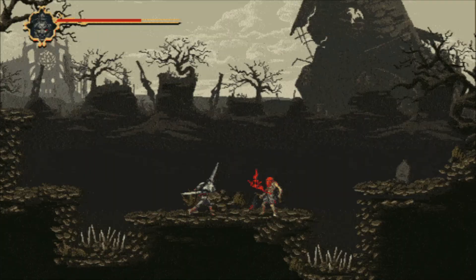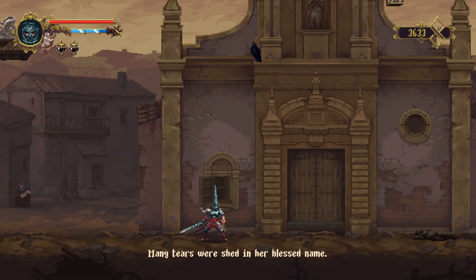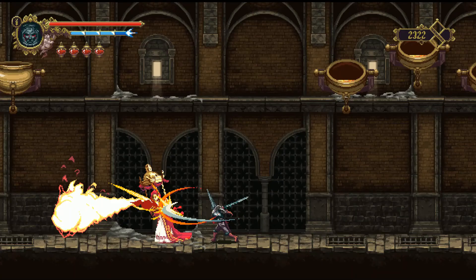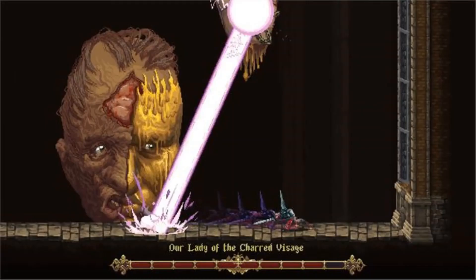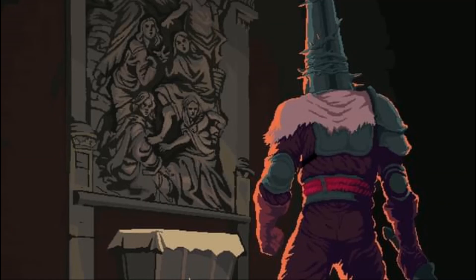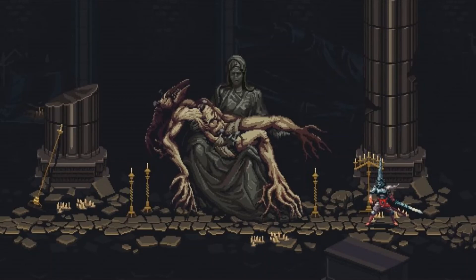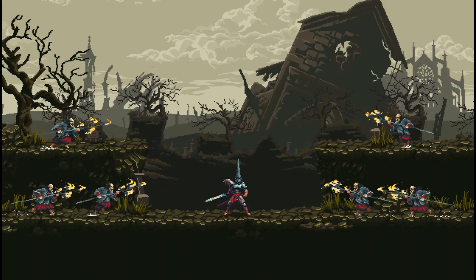There are 10 boss fights against some of the most gruesome Catholic imagery you will ever see. Blasphemous has a beautiful dark and melancholy soundtrack which adds hugely to the creepy and unsettling atmosphere of the world. This world is presented as a twisted and depraved take on Spanish religious iconography. The eerie, melancholic tone and haunting guitar riffs really press home the impression of a somber, unforgiving pilgrimage.